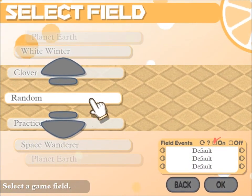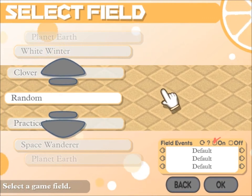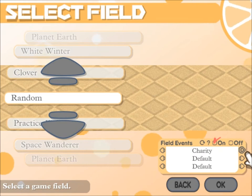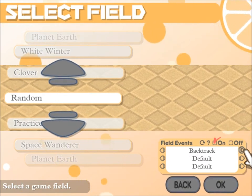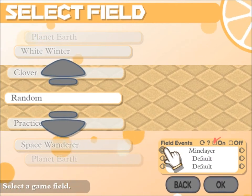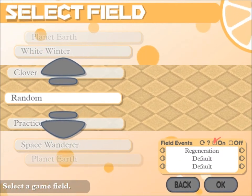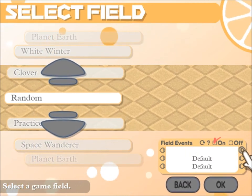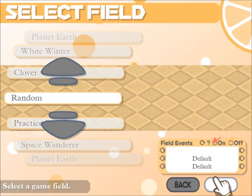We'll be doing a random field because I couldn't care less which field it chooses. I've never messed with field events or anything like that. For the purposes of this, we'll just be doing default — wherever the hell default was. Default's gone now; I'm assuming default is now the blank. So we'll be using the blank.